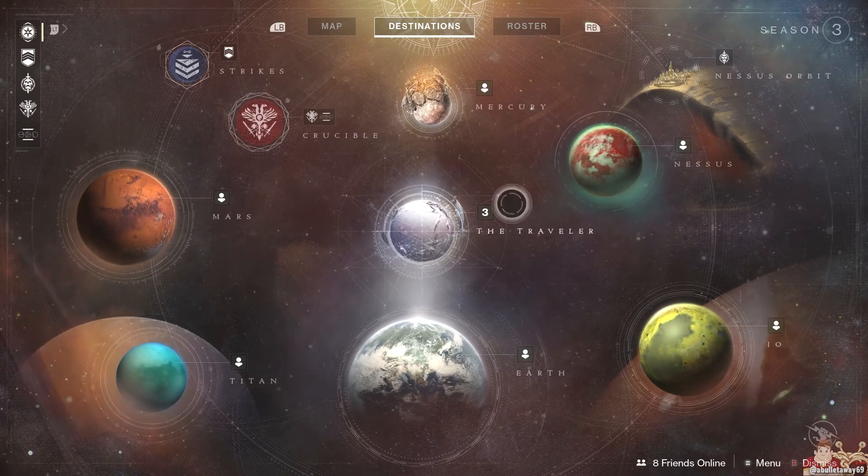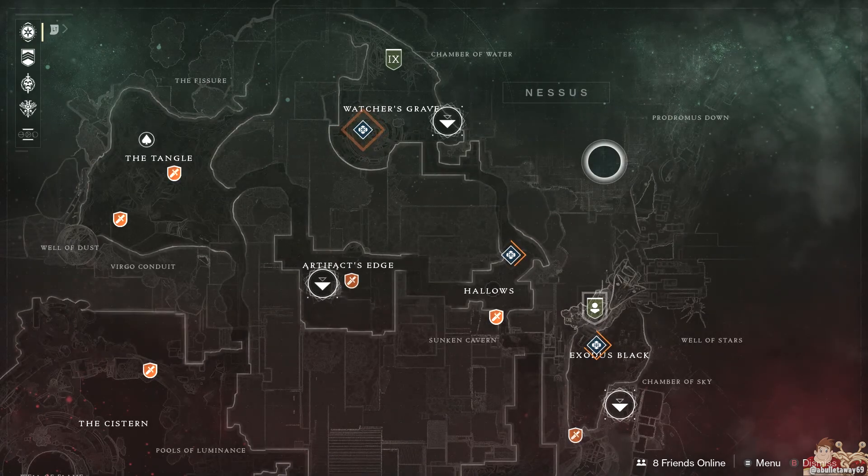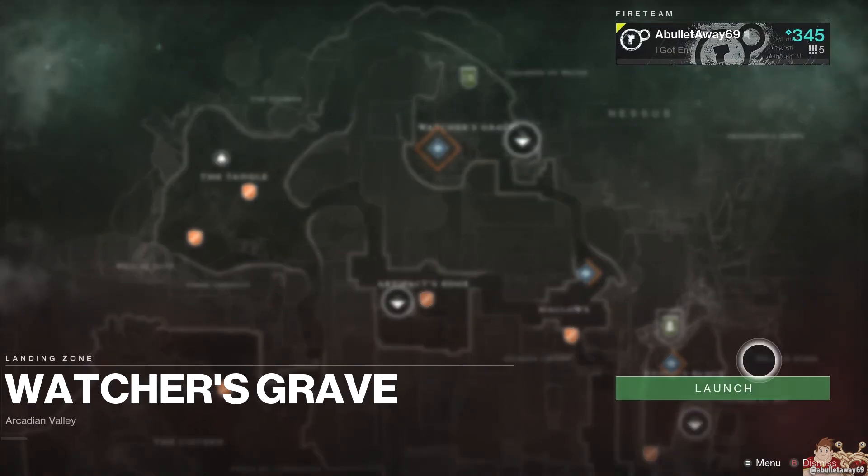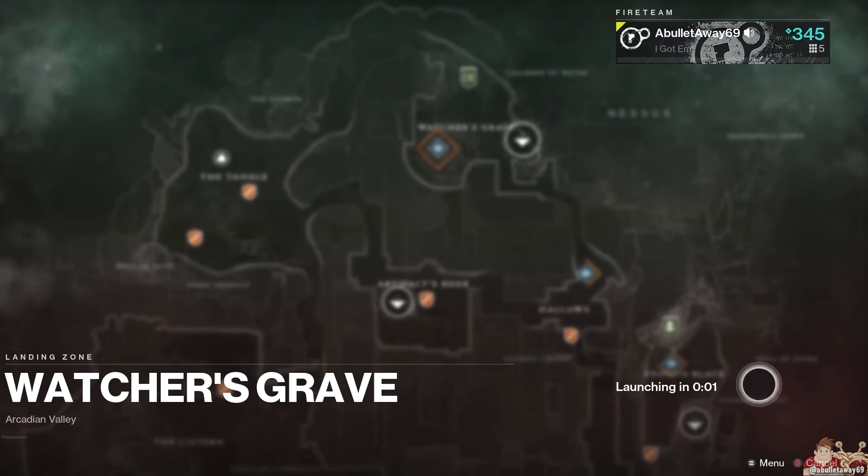Xur is on Nessus, in Watcher's Grave, in a tree, as usual. If you need help finding him, select his icon on the map to track him, or just follow my path.